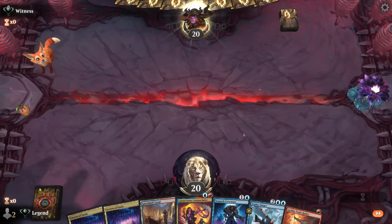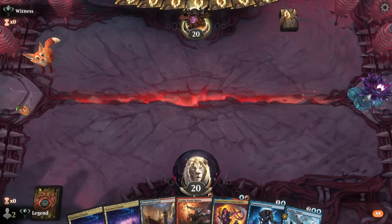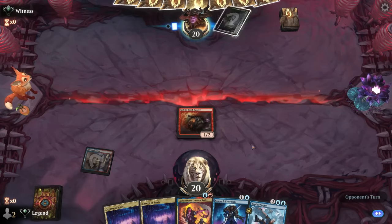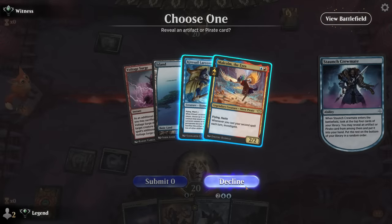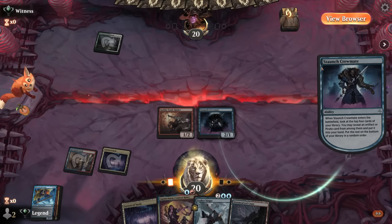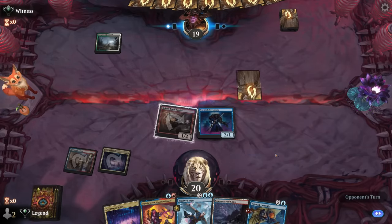Okay, on the play with a keepable hand - a little light on ways to make artifacts, but Crewmate can maybe help find something. A curve of cheap pirates can help enable Zephyr Singer to convoke. Opponent is Green-White. I like Crewmate since if we find Breaches I can play it on three. We find Larcenist and Malcolm - both excellent. Against Green-White enchantment builds, Larcenist could be pretty important. I'll go Larcenist on the off chance that's what we're facing.